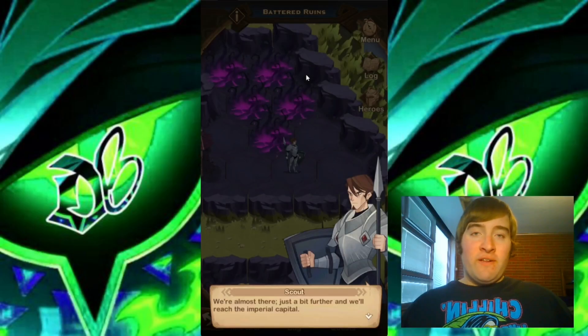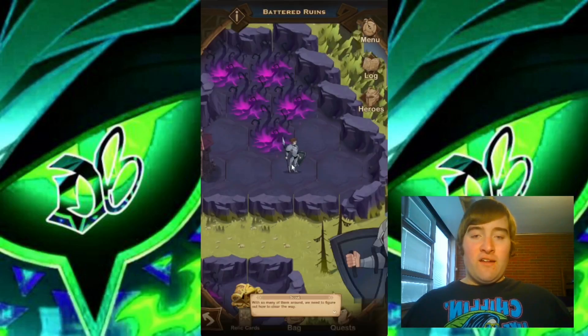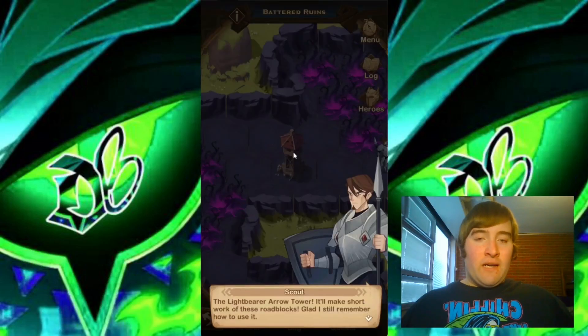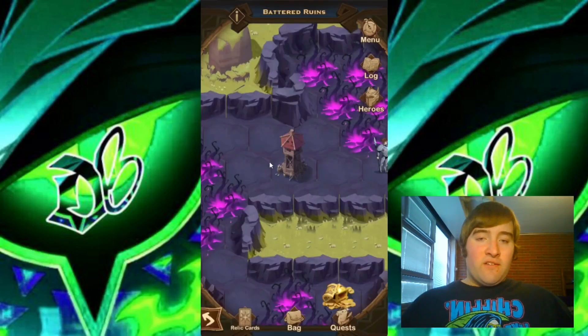Hello everyone, we have the Battered Ruins Voyage of Wonder. Right off the bat, we're going to be playing as this little scout character. We have some dialogue and we're brought over to this little tower. This tower will shoot arrows, and we get our first quest: scout the situation in the capital's outskirts.